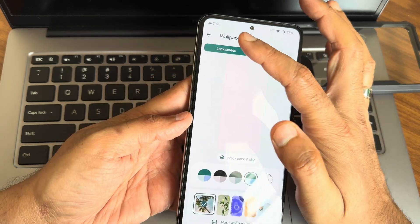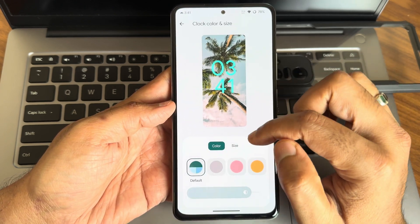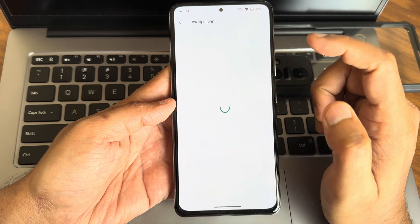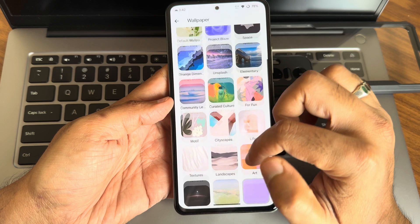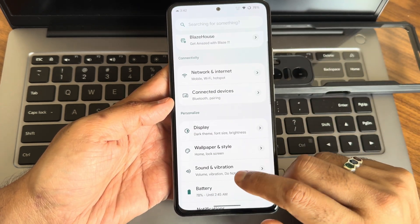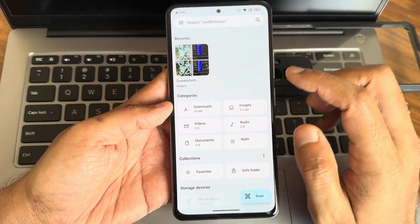In wallpapers and style — this is the only major visual change in Android 14 compared to Android 13 — you can customize the clock style and color. On the home screen you get more wallpapers including AI wallpapers, emoji wallpapers, and other wallpapers. Project Blaze wallpapers are also pre-included in this ROM.